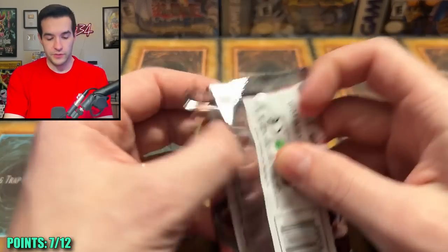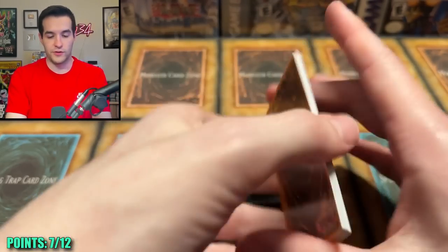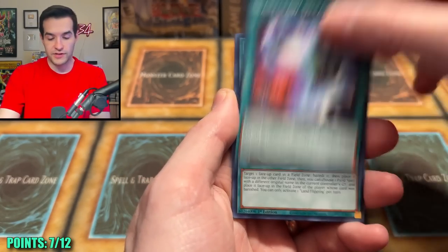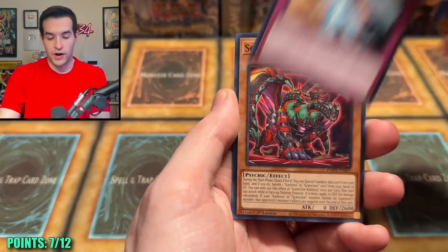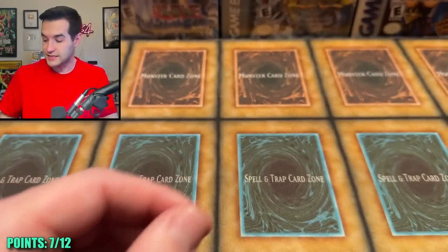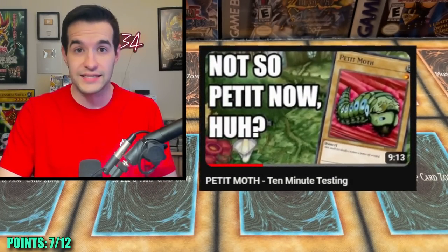We are really getting down to it, guys — we have opened a lot of packs so far. Can we get a Ghost Rare, Starlight, Ultimate Rare, or Collector Rare? Tier Lament, Scareclaw, Land Flipping, Branded Befallen, Scareclaw, Cast here, Light of the Branded, and then the Ultimate Great Insect. For Weevil decks you gotta love it — go check out the great Petite Moth 10-minute testing video.